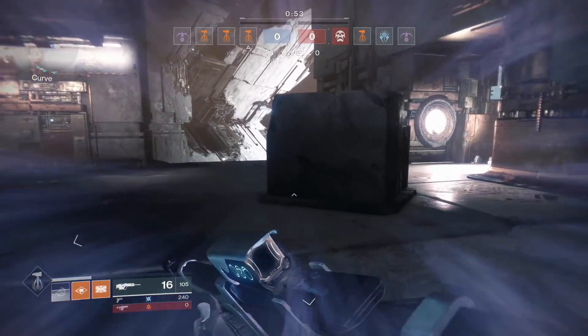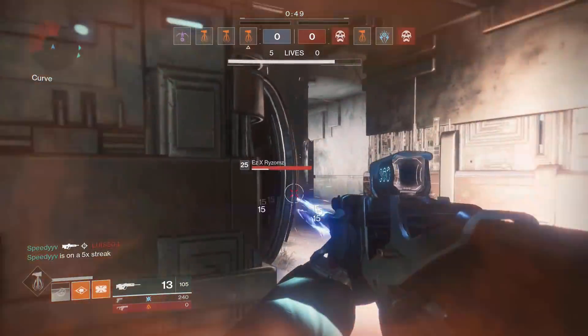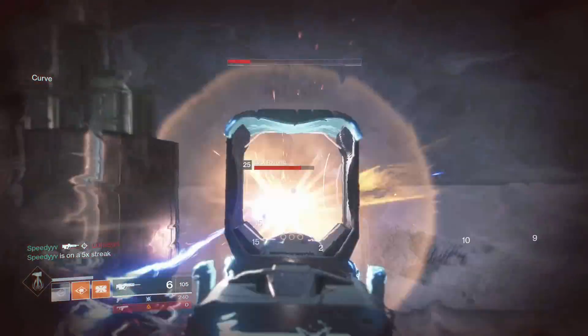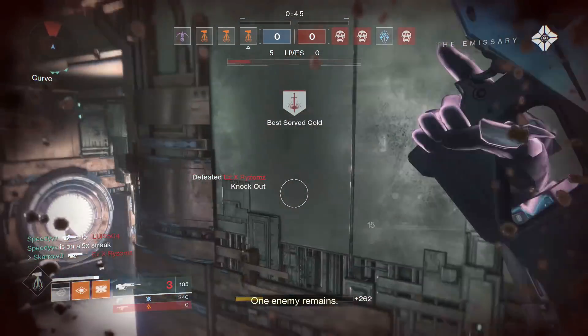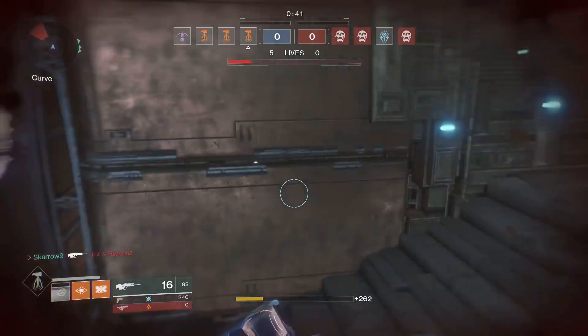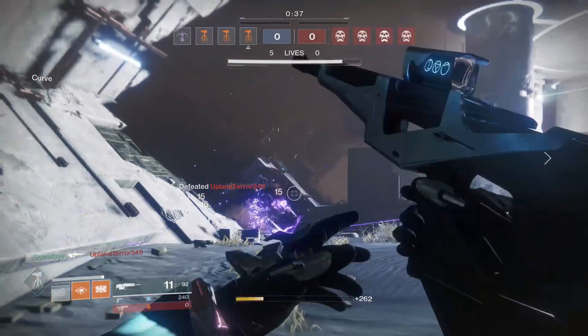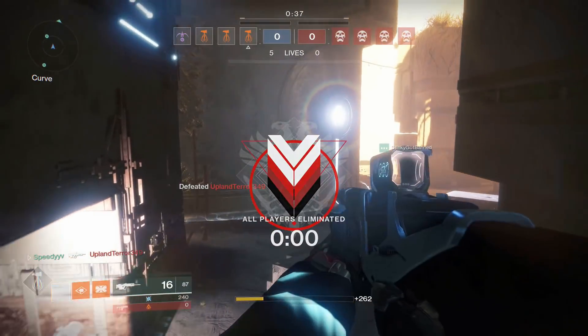Hey guys, Scare9 here, welcome back to my channel. Today in this video we are going to be comparing what are considered to be two of the strongest scout rifles within Destiny 2. These scout rifles are the Purpose and the Nameless Midnight. Now I used to do these weapon comparisons for Destiny 1, so some of you guys might be familiar with my old setup, but I'm actually going to be restructuring how I do these videos for weapons within Destiny 2.